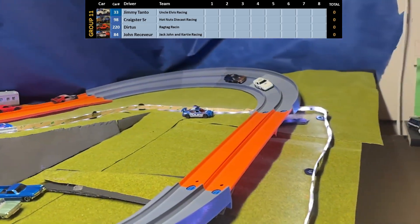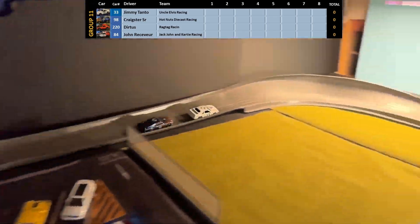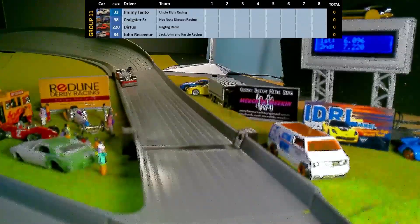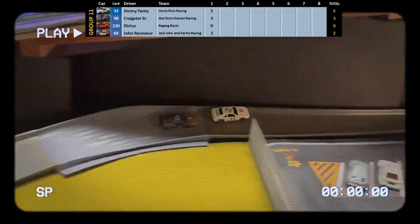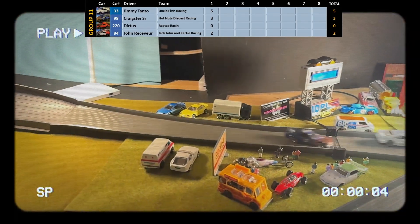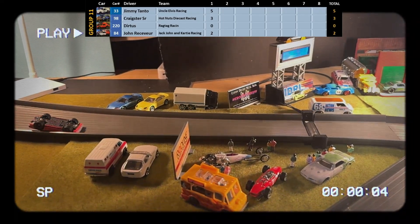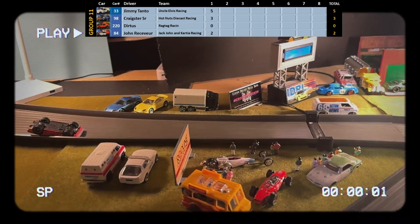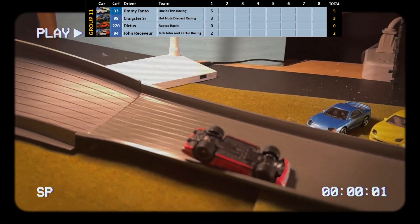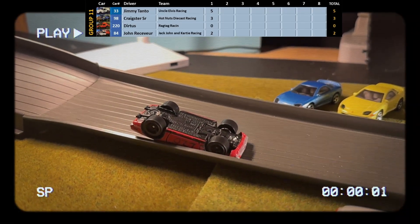Jimmy Tonto is driving a 1984 Mustang SVO. Jimmy Tonto and Greg Sturt Sr. really pulled away from the pack. Oh no — looks like Dirtus crashed and didn't cross the line. Jimmy Tonto in first, Craig Sturt Sr. in second, and then John Receiver comes across the line in third. Dirtus flipped somewhere — I didn't catch it on film. He misses out on even the one point for coming in fourth, which could be disastrous with the competition we have today.